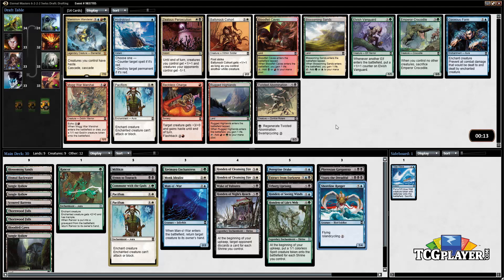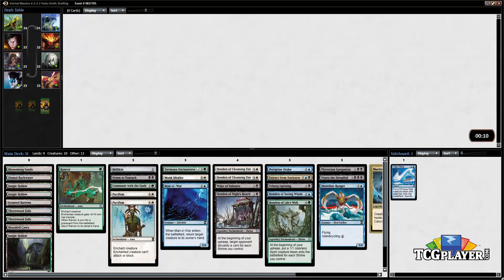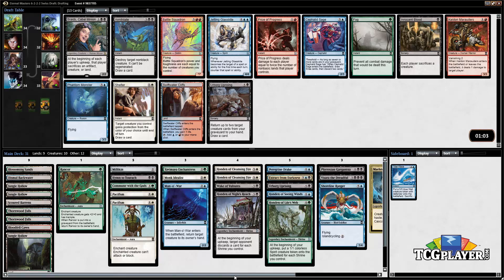Well, why not — we're gonna take the Maelstrom Wanderer. I want to try the card out, and it's just a huge thing. If we pick up another red land we can play it basically for free.